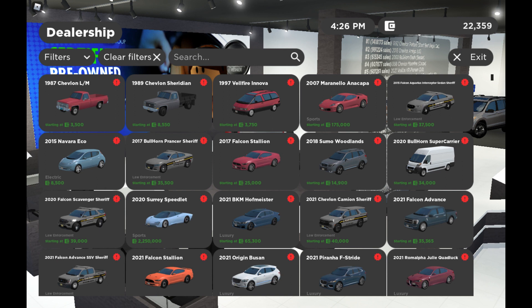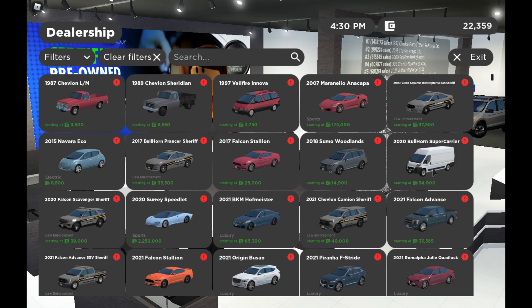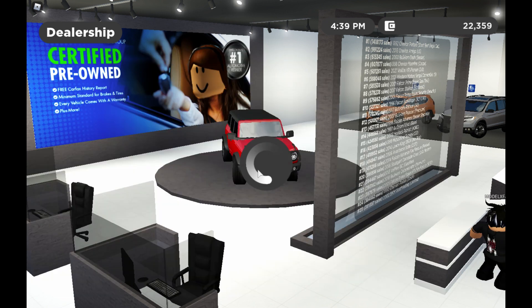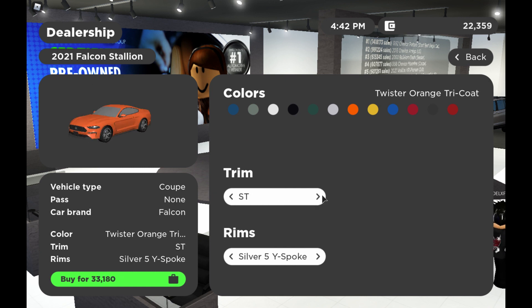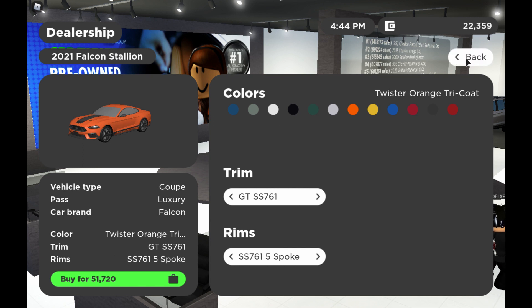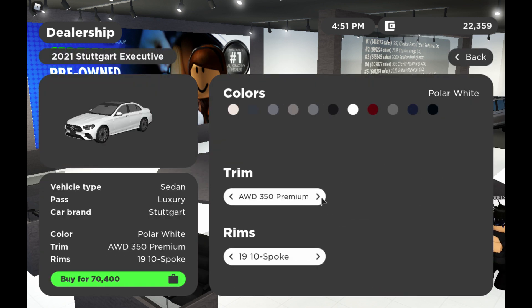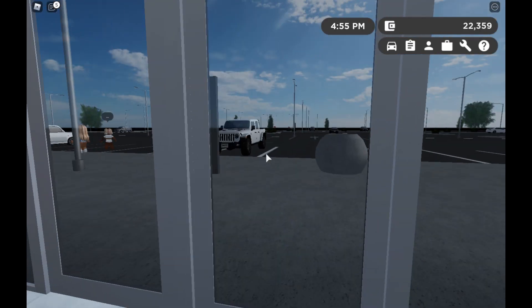Then you have the Nissan Leaf, a few trims of Mustangs, and the Dodge Ram — I actually don't know what that's called. Then you have the McLaren Speedtail at 2.25 million dollars. I think I'm gonna get one because that is one of my favorite cars. You also have the 2021 Mustang, the Alfa Romeo with a few trims, a Mercedes with nine trims, and the Ford F150. There's a whole bunch of new cars.